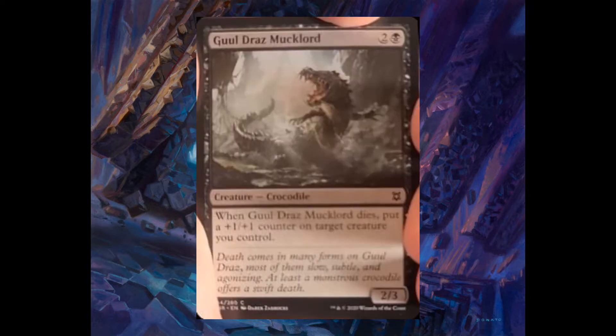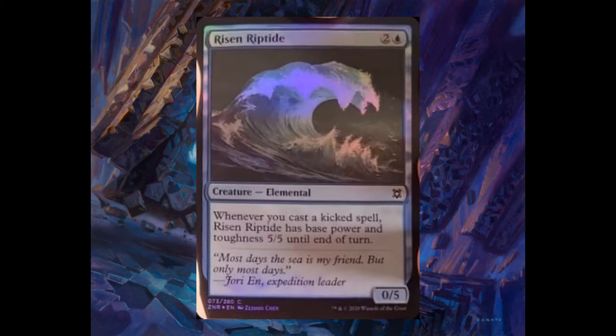Gruul Dreadmaul, one and one black, 2/3. When it dies, put a plus one plus one counter on target creature you control. Rising Reptile, two and one blue, 0/5. Whenever you cast a kicked spell, it becomes a 5/5.